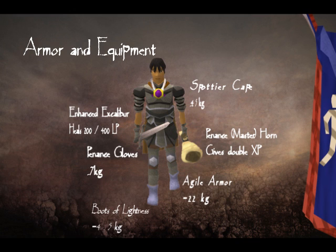First I'm starting out with armor and equipment. This shows everything you are going to want to wear that will help out. You have the spottier cape which drops your weight, the agile armor drops your weight, boots of lightness drop your weight. Then you have the penance or the penance master horn, which gives double XP after playing Barbarian Assault.